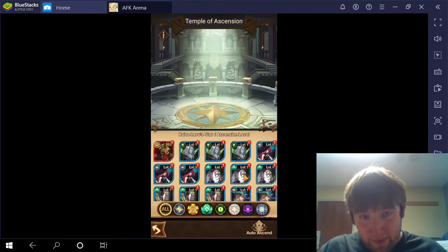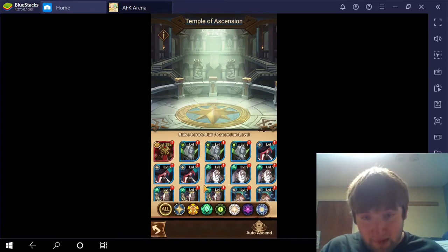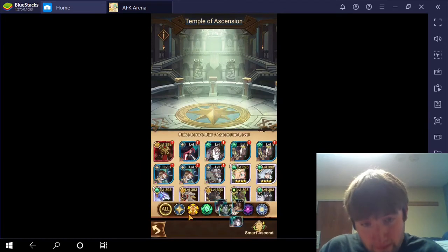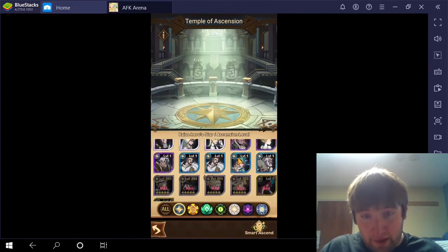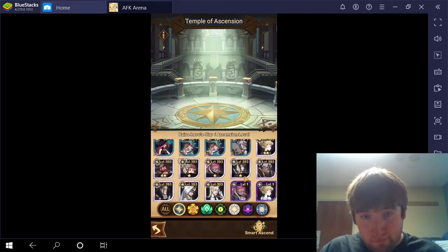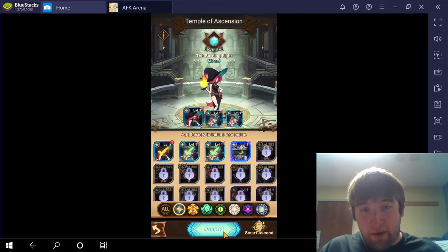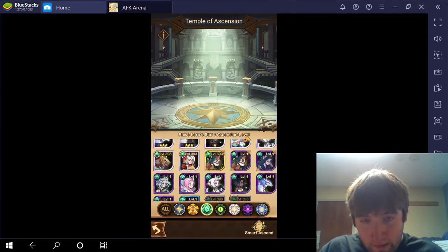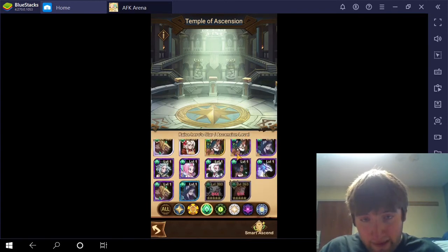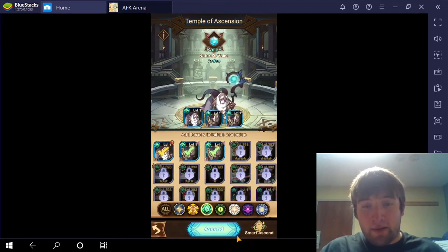Temple Ascension - looks like some people can be ascended. Quite a few people can be taken up, looks like. I don't do the Smart Ascend - I find that the Smart Ascend isn't that beneficial for me, so I don't really do it. Looks like I can really do anybody here, so I'm just going to pick Muriel to be Elite. And for Wilders, looks like I don't have anybody, so I'm just going to choose Arden to become Elite.